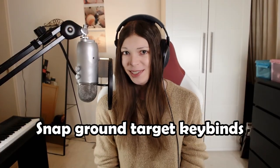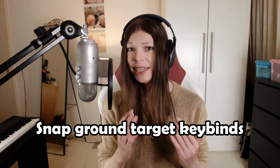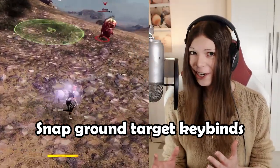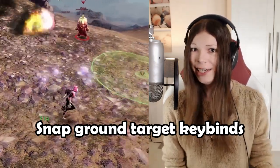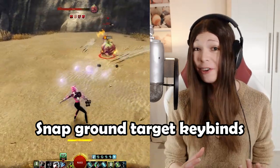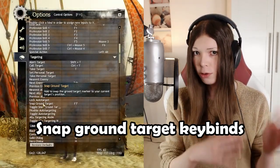A lot of people know about the Snap Ground Target setting. If you turn this on, all of your AoEs will automatically get centered on your current target. This is really useful if you're like me and you miss all of your grenades — with this setting, all of your grenades will just get centered on your target. Now, what a lot of people don't know is that there are actually keybinds to quickly turn the setting on or off.